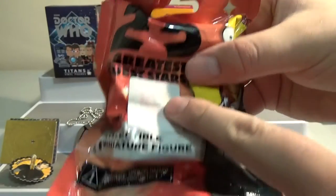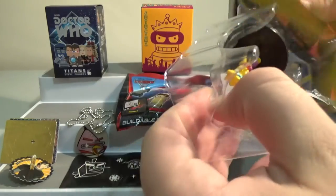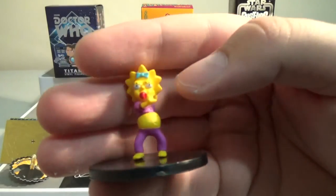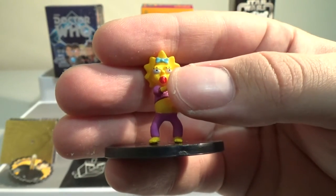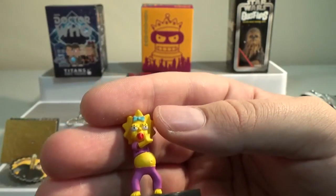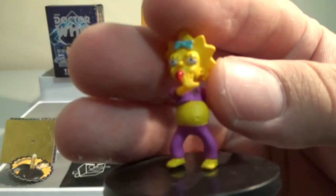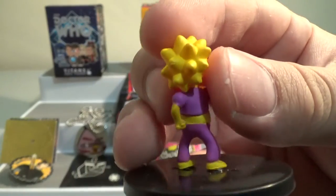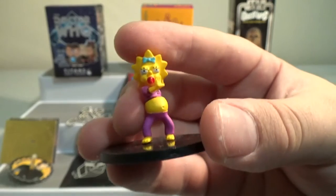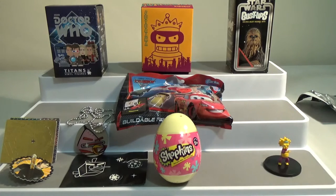These are very cheap — like $3. So I'm expecting these figures to be quite small. And I'm right. We've got the only one in there that wasn't actually a guest star. Isn't that Maggie when she's dancing to a Britney Spears song in her cot? It was from the episode 'Dude Where's My Ranch.' It's a bit of a disappointment when you actually get a non-celebrity guest, but we do have more of them to open in future videos.